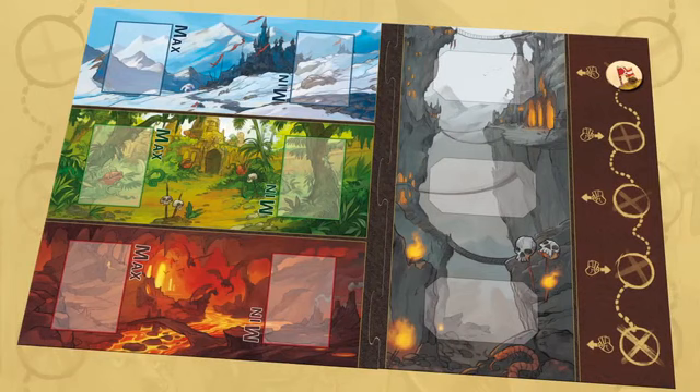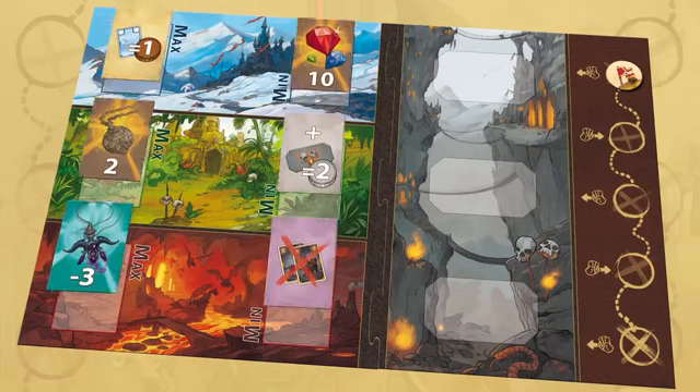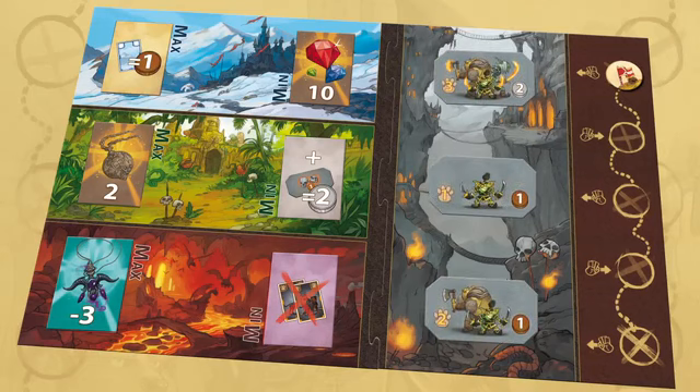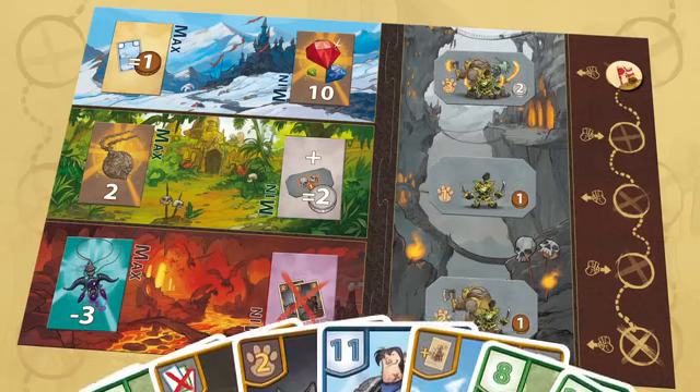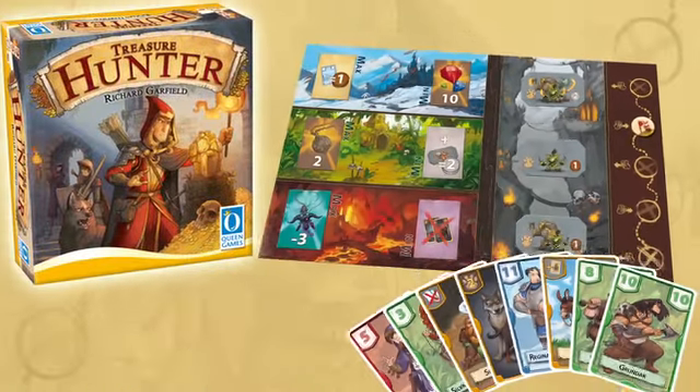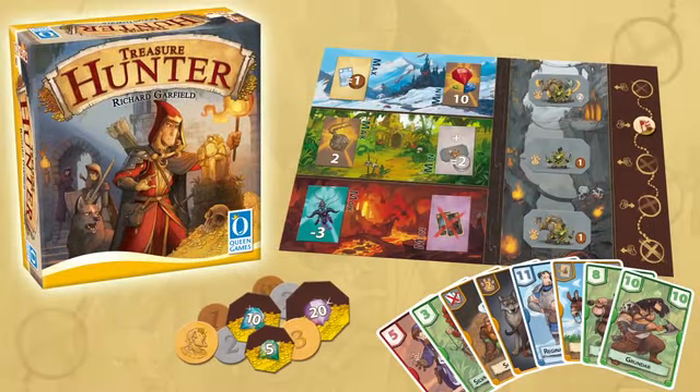All cards not played are discarded. New treasure tiles are set out on the board, and goblin tiles are added to any open space. Each player is given a new hand of nine cards and drafting begins again. Treasure Hunter is for two to six players, ages eight and up, and plays in 35 minutes.